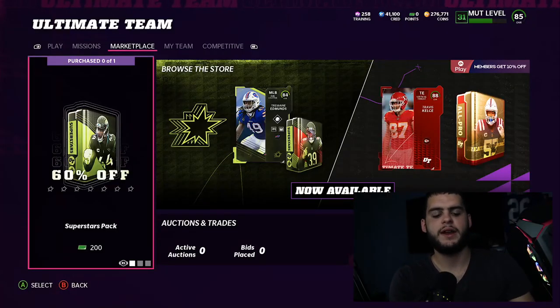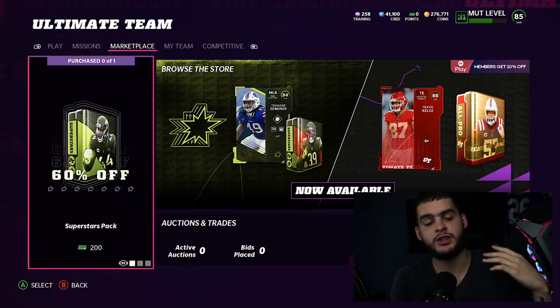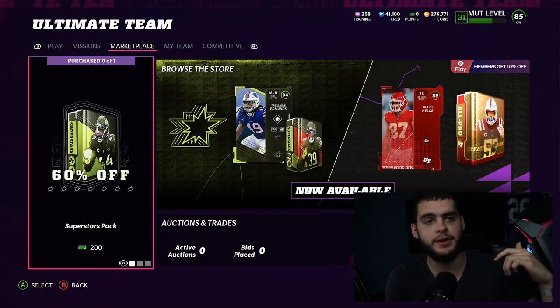What's going on everybody? It's Poodle back with another Madden Ultimate Team video. Today I'm going over how to use strategy cards and how to use abilities in Madden 22. I like to make these generic basic videos on how to do very simple things that can be very confusing at times for people early in the year, and you can always just click back on this video and refresh.